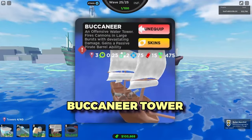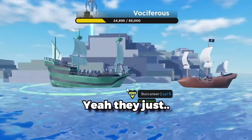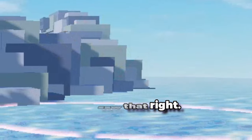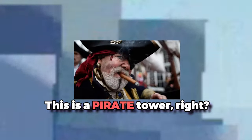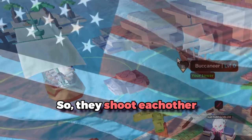Okay guys, this is the new Buccaneer Tower, which is a pirate ship. What the— they just shot each other. You saw that, right? So basically this is a pirate tower, and pirates are notoriously violent, so they shoot each other.